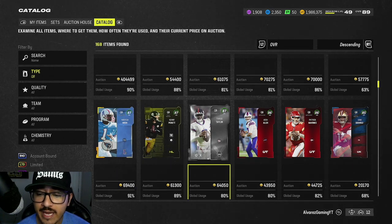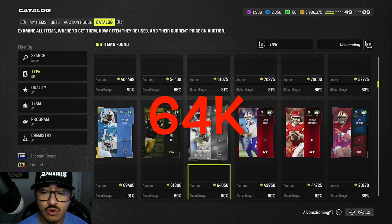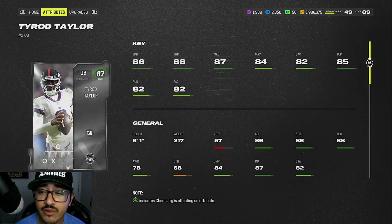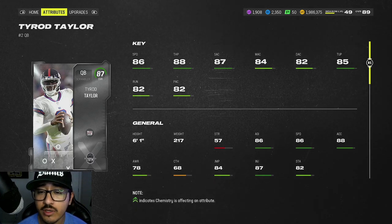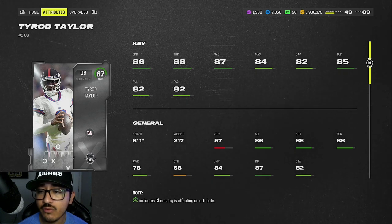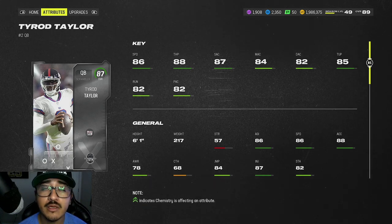For our first 70k-and-under card, we're taking a look at Team of the Week 87 overall Tyrod Taylor, who's currently selling for around 64,000 coins. Looking at his stats, he has 86 speed, 87 throw power, and pretty much 82-plus across the board in all of his throwing stats — really good short accuracy, solid 84 mid accuracy, and 86 speed to go with it.